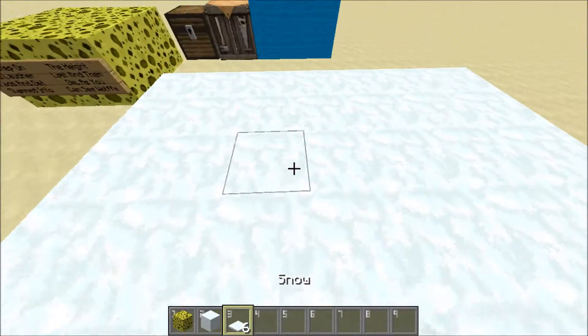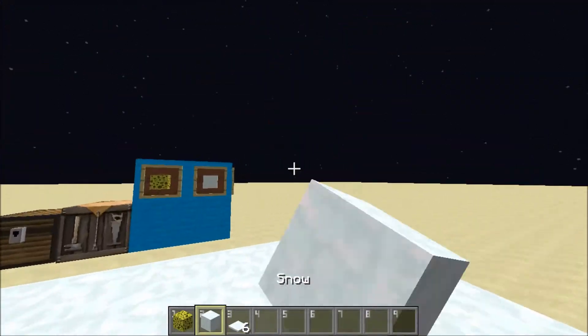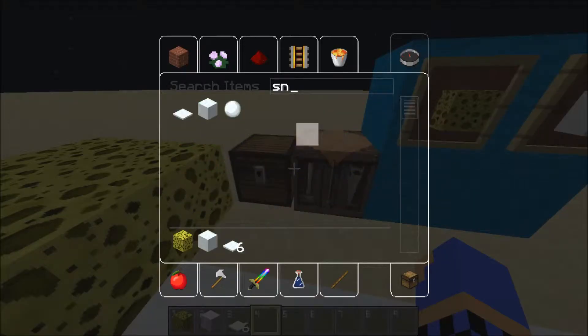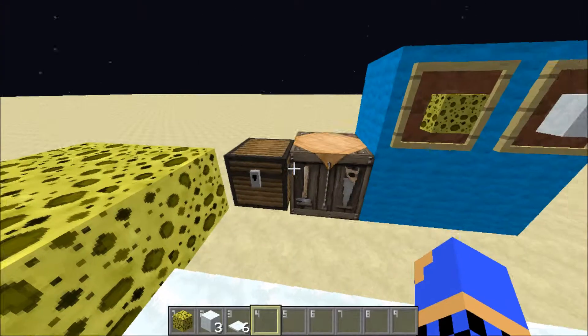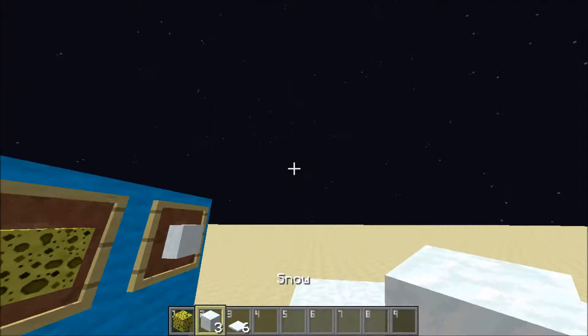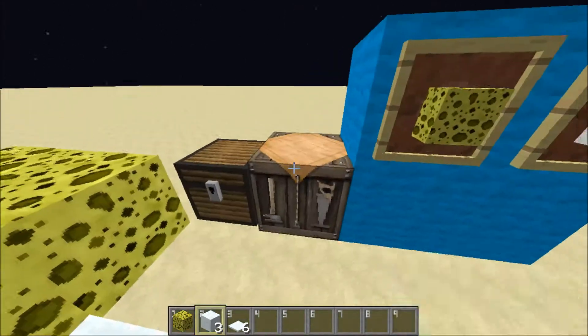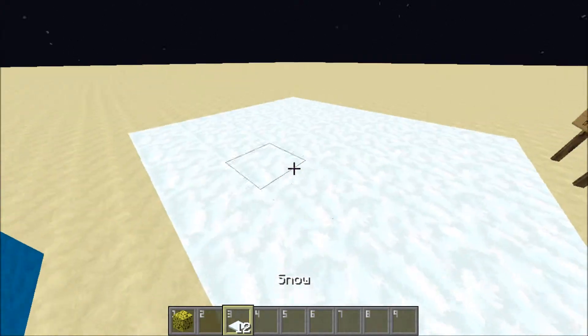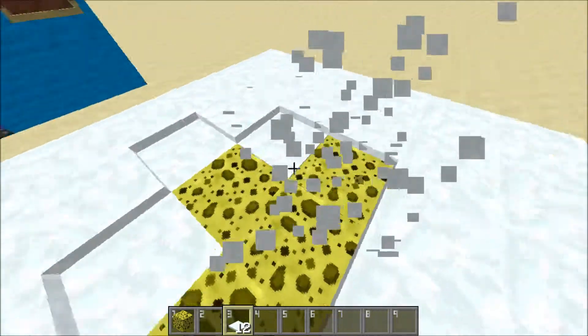So first, find a snowbound, make a wooden shovel, gather 12 snowballs, and then craft those snowballs into three snow blocks like this, and then put them in a crafting table, go horizontal, and then you should have six flat snows — I don't know what to call it.